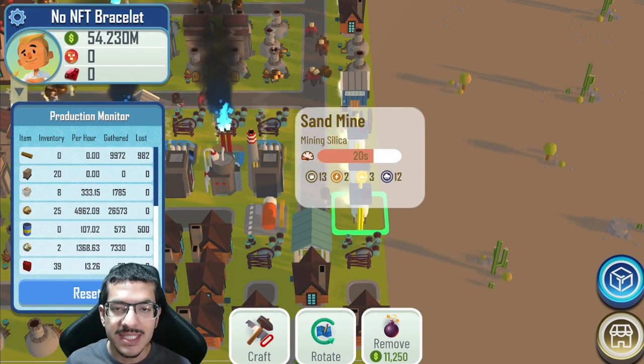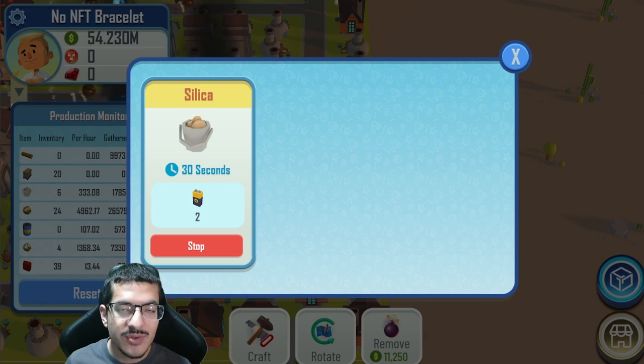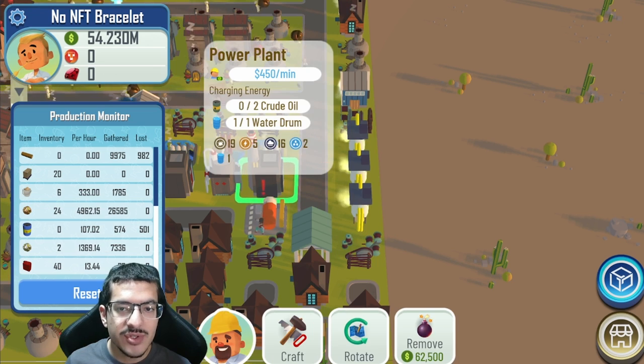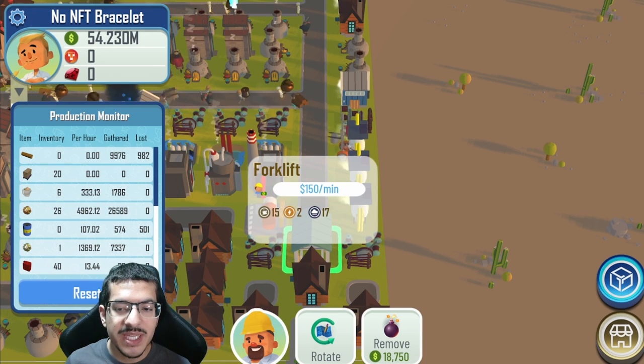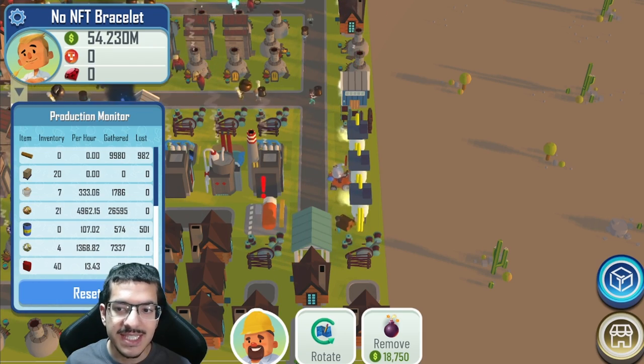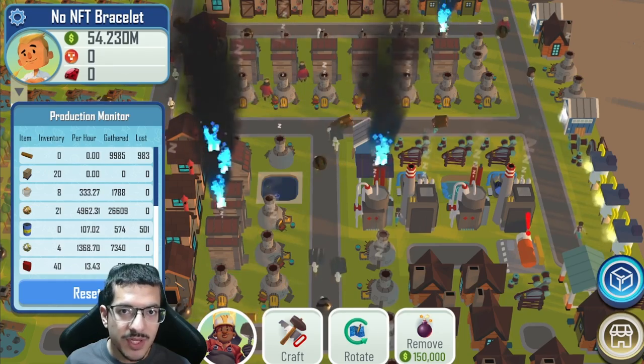I am using three sand mines to craft silica, which are located next to the east desert edge in order to provide the fastest craft time of silica possible. All sand mines have passive energy from the power plants, and the silica is being picked up by the one and only forklift used in this build and taken to a nearby warehouse.